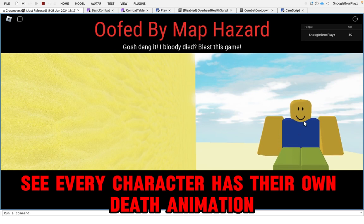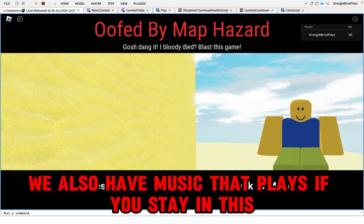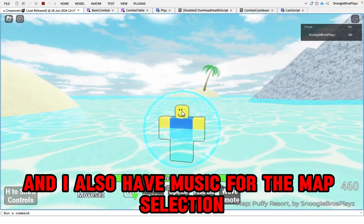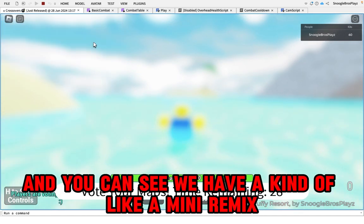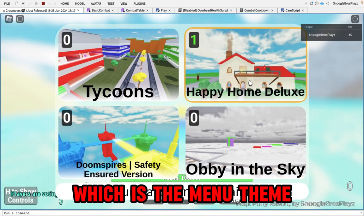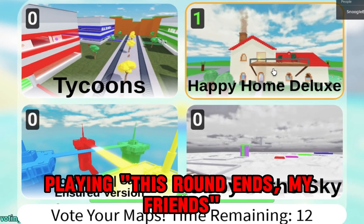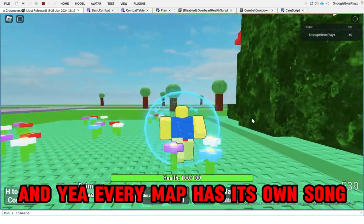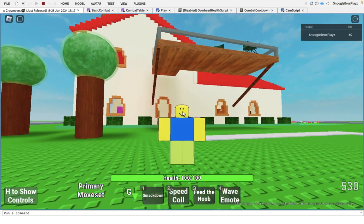Every character has their own death animation on the right. We also have music that plays if you stay in the lobby too long, and there's music for the map selection too. Setting match time to zero, you can hear a mini remix of 'Hello My Fellows,' which is the menu theme. Every map has its own song — this one is a remix of Happy Home in Robloxia.